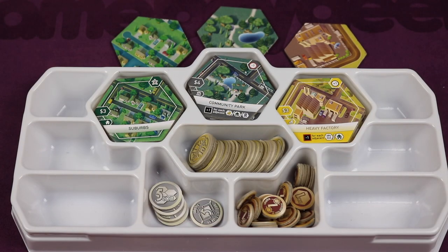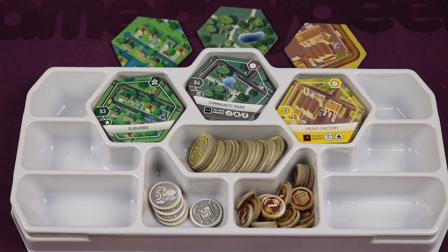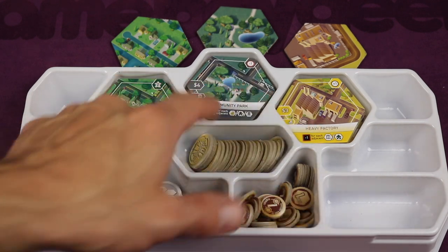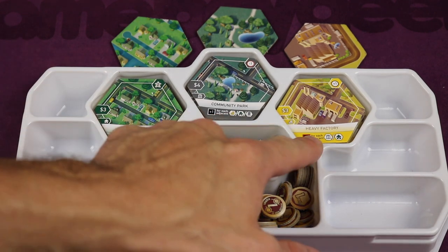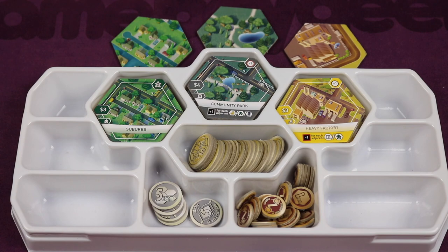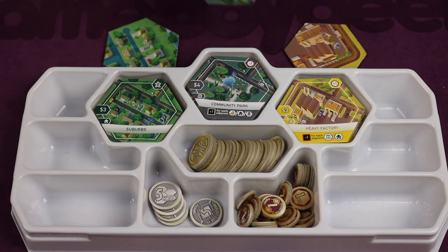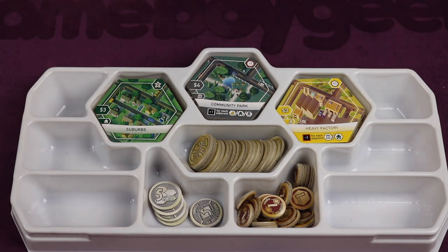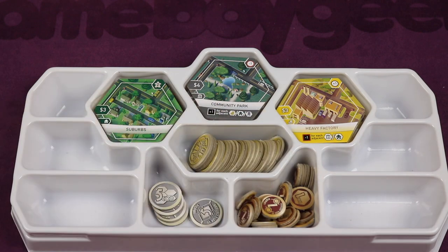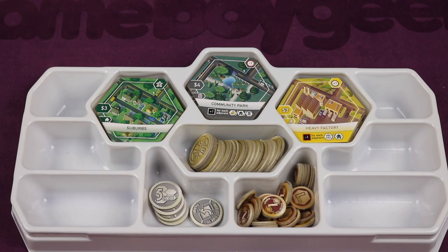In the resources tray, place money: tens, fives, and ones. You'll also place specific tiles in three spots: four suburbs, four community parks, and four heavy factories in each slot. These tiles are easier to find because their backs don't have A, B, or C markings — those ones are only used for five players. Place four of each in their respective slots: all four suburbs, all four community parks, and all four heavy factories.